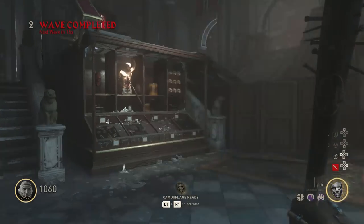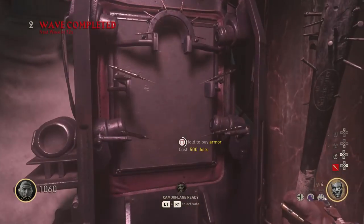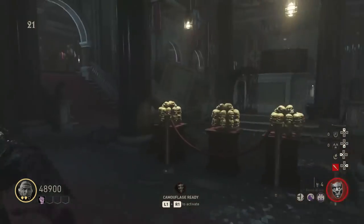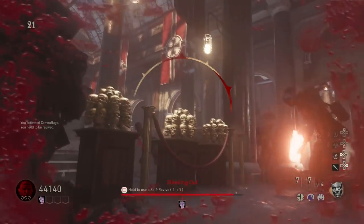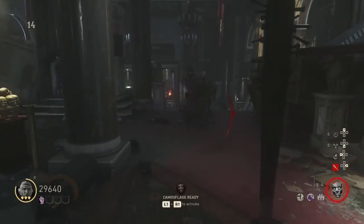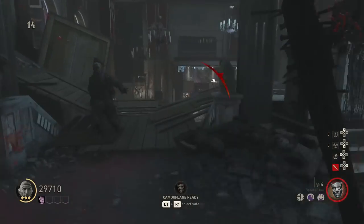Now let's talk about a challenge called Hands-On Experience. For this challenge, you simply have to stay in the museum for 25 rounds and only use a melee weapon to kill all zombies. You can use specials, consumables and mods, and you can go down. But don't use grenades or shoot with your gun, and you can't leave the museum during those 25 rounds.